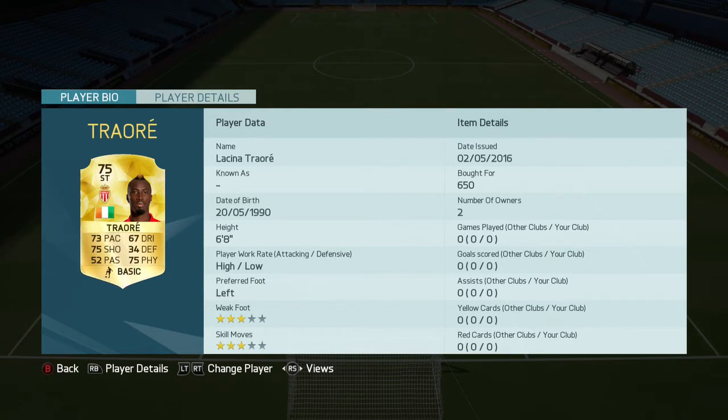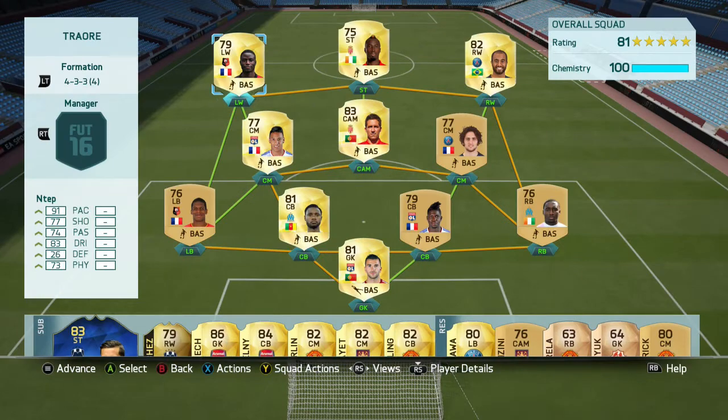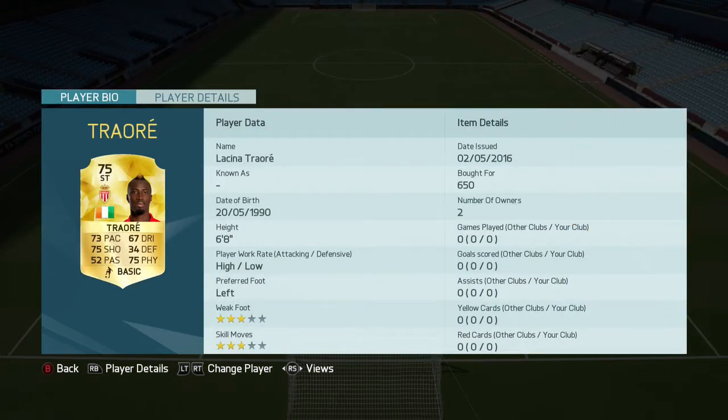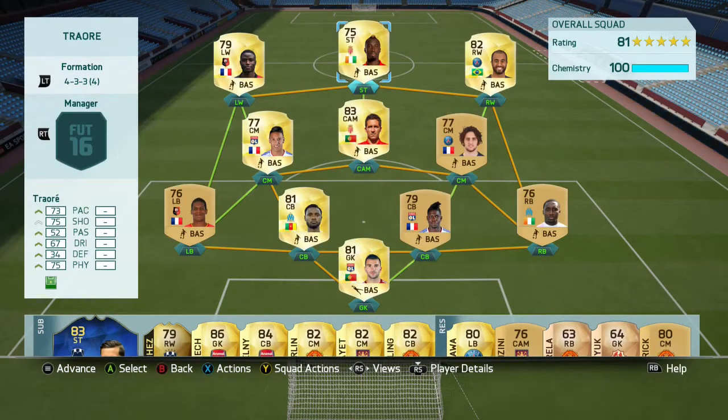He's got 75 shooting, 73 pace, 75 physical — which I'm guessing is a combination of heading and strength — so maybe his heading or strength isn't as high as I thought, but it still looks pretty decent. And 67 dribbling, but we won't really be dribbling with this guy too much, unless we get through on goal. Most of the work will be done by Ntep and Lucas just literally whipping the ball into this guy and getting his big head on the ball and putting it in the back of the net — we are hoping.